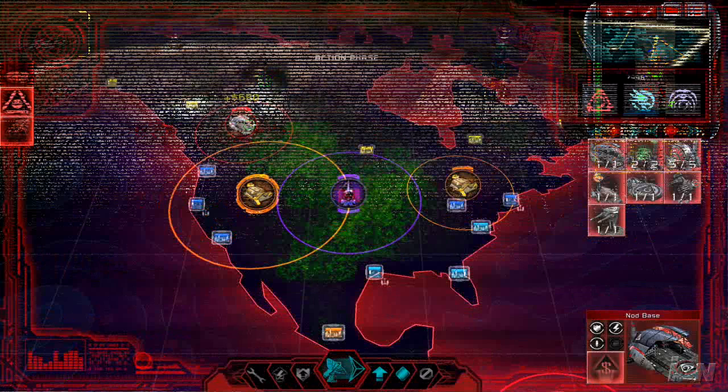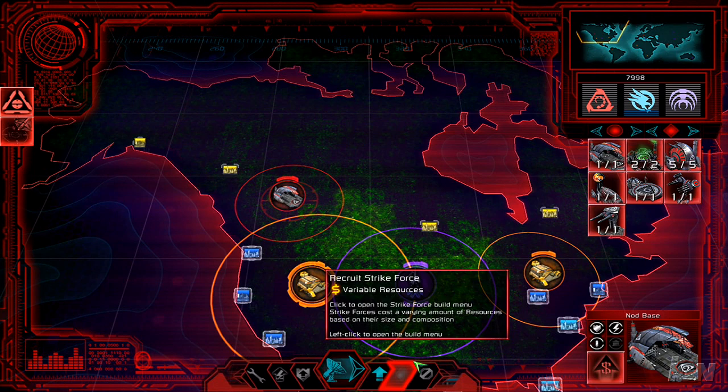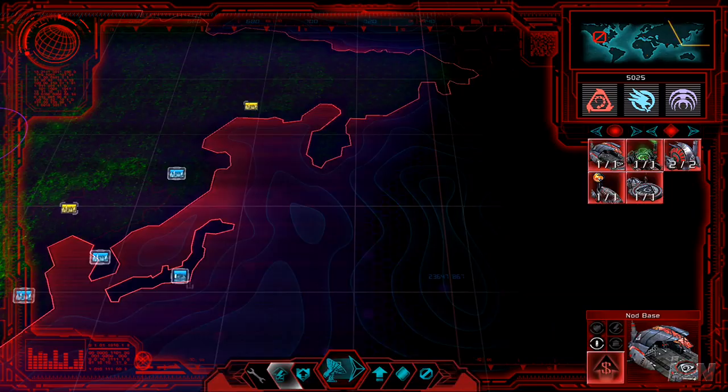The cool new thing in Kane's Wrath is a global conquest mode, which lets you try and take over the world as GDI, Scrin, or Nod. You can do so by crushing each enemy base, but there are alternate victory conditions that will make you pay attention, like the GDI getting a huge amount of territory under its control.